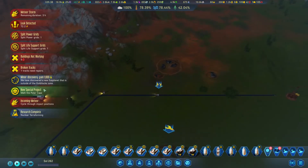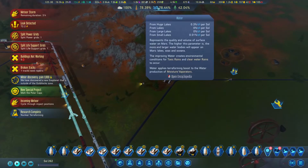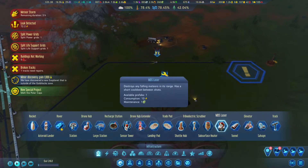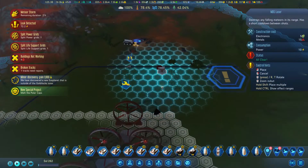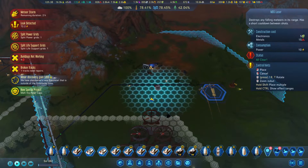Research complete - nuclear terraforming. Melt the polar caps - this is increasing water. We can maybe do that rather than causing marsquakes. Protection - I was thinking of maybe... we even have protection ready to be built. Where do I want this? Let's have something overlapping like this. Let's build it here - it's going to be protecting this area as well. This one can be assembled and then I can put a triboelectric scrubber in here.